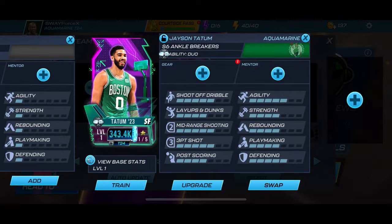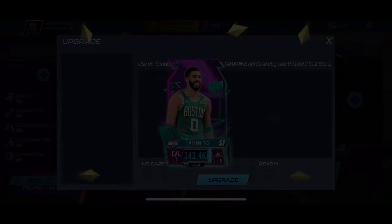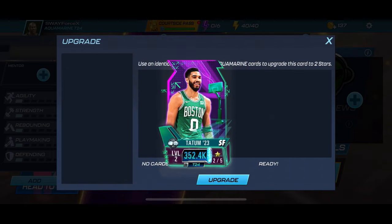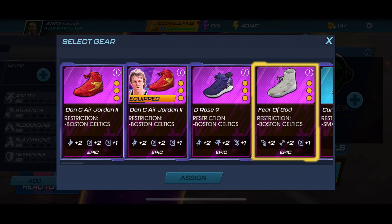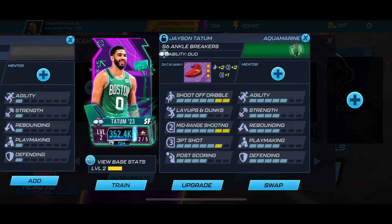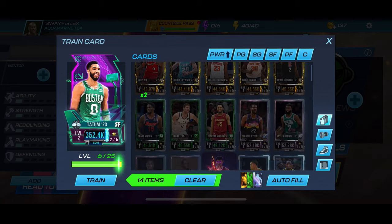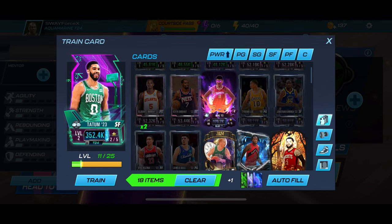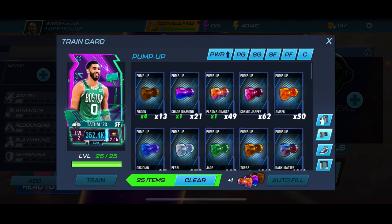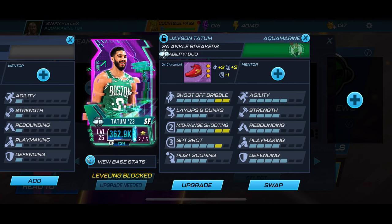First thing we're gonna do is get him on there — he needs playmaking. We're gonna upgrade him real quick. I think we can only do it once, so we'll leave it at that. We're gonna give him the Don C's, max out his mid-range, take his three-point shot up to a six, and max out his shoot-off-dribble. Now let's train him up. Get rid of all these foundation cards and use pump ups for the rest. Boom — 362, almost 363, we'll call it 363.